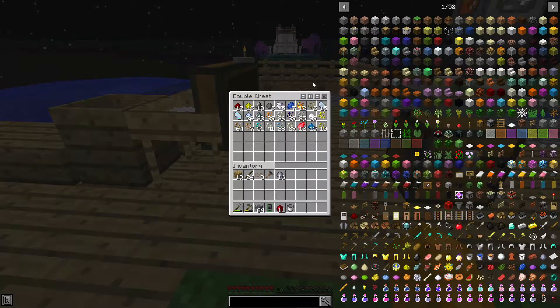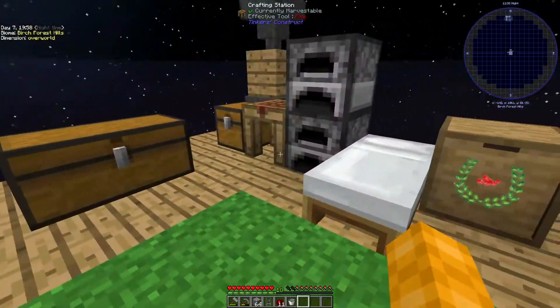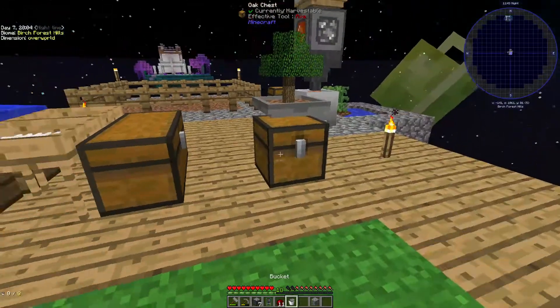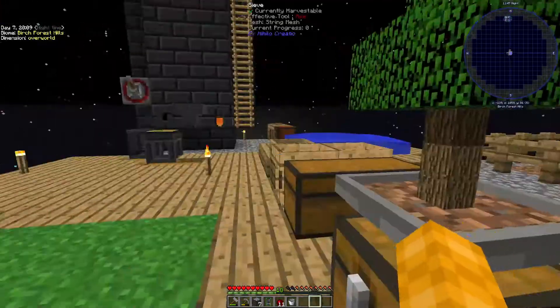I don't have any coal - whatever will we do. I think I know what I can do - make more. Where's my cobblestone generator? It's up here, I just realized.